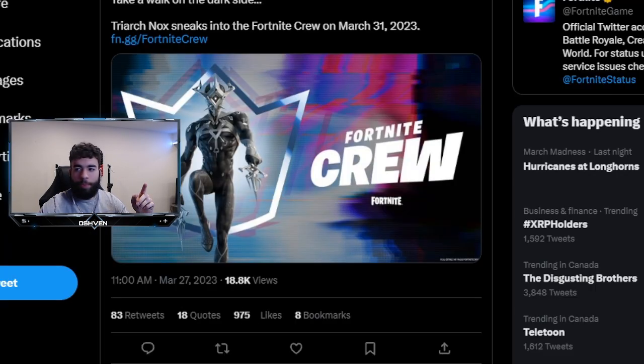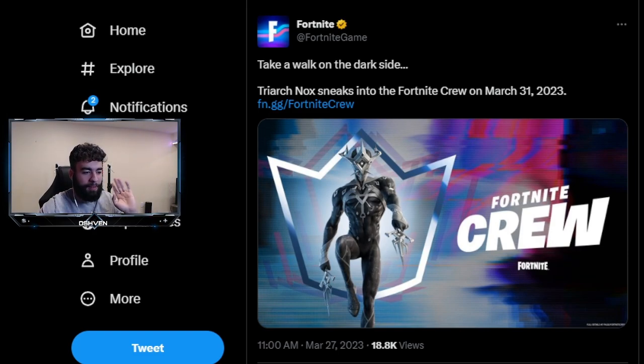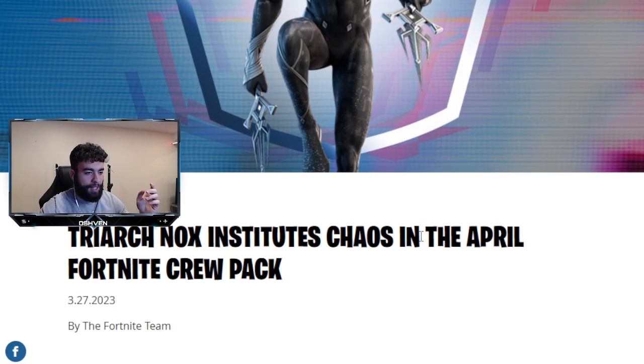We also have something pretty exciting — right here on screen we have the official look at the newest Fortnite Crew skin. That's going to be dropping on March 31st. This is going to be the Crew Pack for April, and I got to tell you, this skin and all the items that come with it look super lit. As you can see here on the Fortnite Crew website, we have what the brand new April Fortnite Crew Pack skin will look like — it's pretty unique looking.